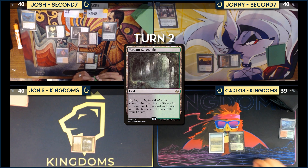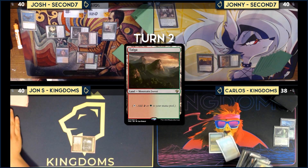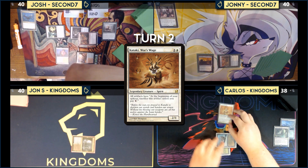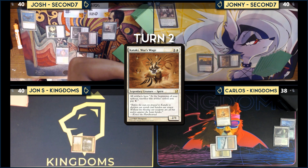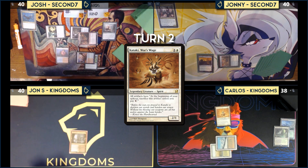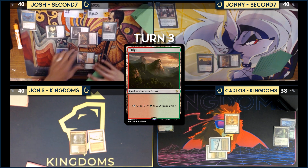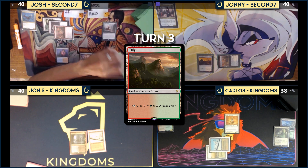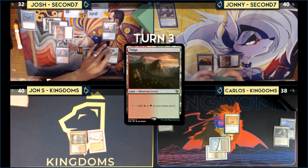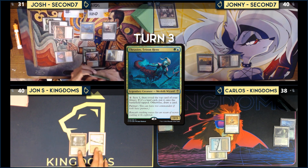John S. untaps and draws, plays a Taiga and passes. Carlos resolves Path to Exile. Josh untaps, triggers Kataki and Sylvan Library — he draws two additional cards, then plays Exotic Orchard and casts Thrasios Triton Hero, passing the turn. Johnny plays a land for three mana and casts Marwyn the Nurturer, then passes. John S. draws, attacks Josh for two with a creature, and passes.